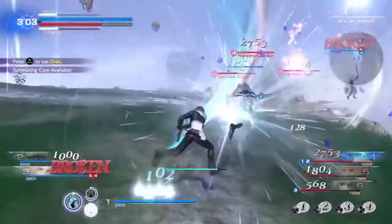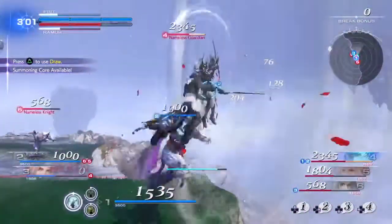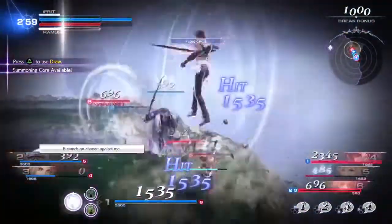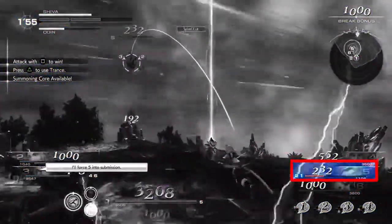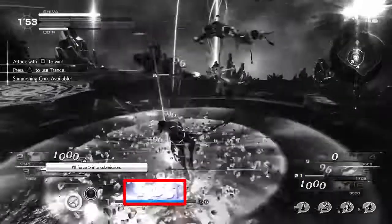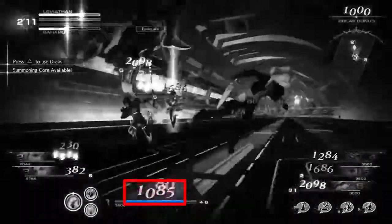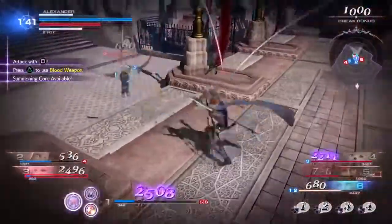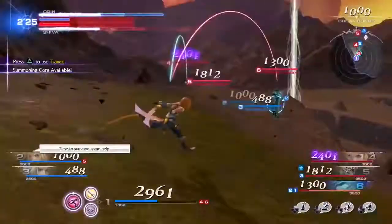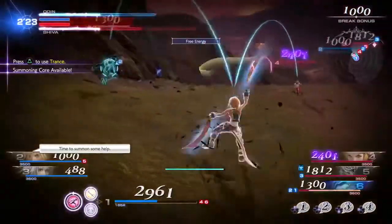In combat, characters can perform two kinds of attacks: bravery and HP attacks. Bravery attacks decrease your opponent's bravery while increasing your own by the same amount. Receiving a bravery attack will in turn reduce your bravery. These attacks are important because the higher your bravery rises, the more powerful your HP attacks become.